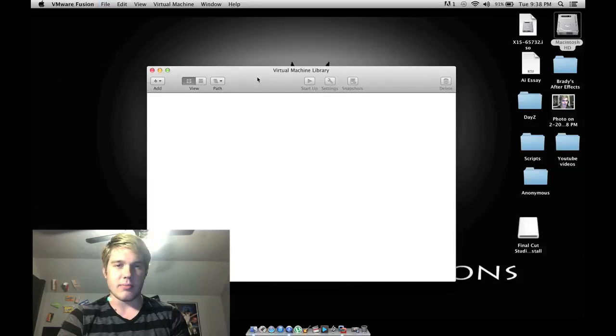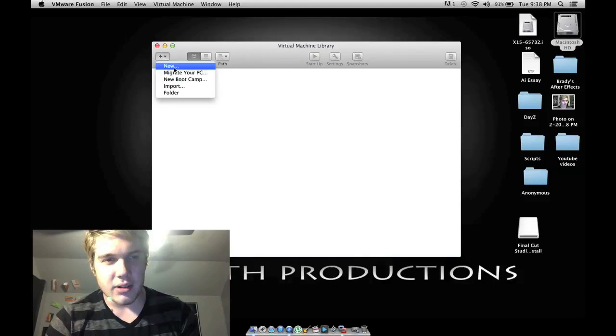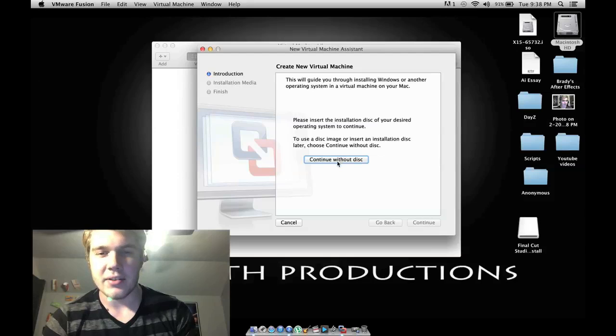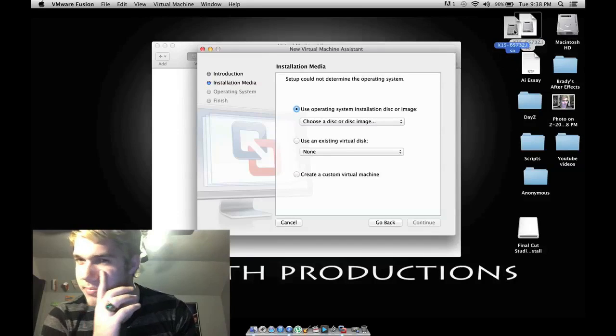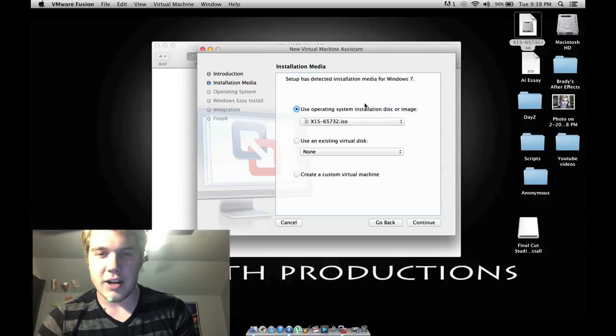So once you have VMware Fusion installed, you're going to want to open it up. It'll show up here on the bar. You want to go to File. See this plus button? You're going to click Add, go to New, and you're going to hit Continue Without Disk. Now, this file right here — I'll post a link in the description of where to download this. I think you can get it off Mediafire, Softpedia, or Pirate Bay. This is the Home Premium Edition for Windows 7. Once you have this on your desktop, just drag it over, and it automatically recognizes what system installation you're going to use.